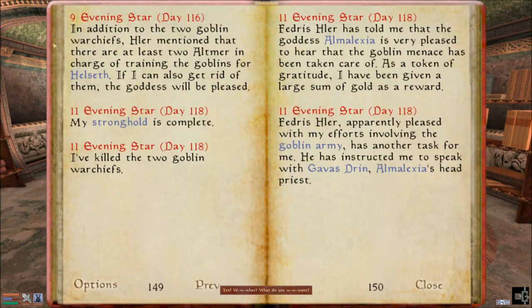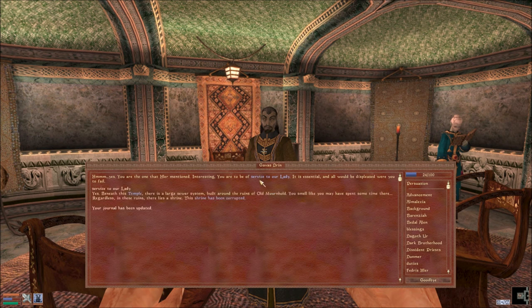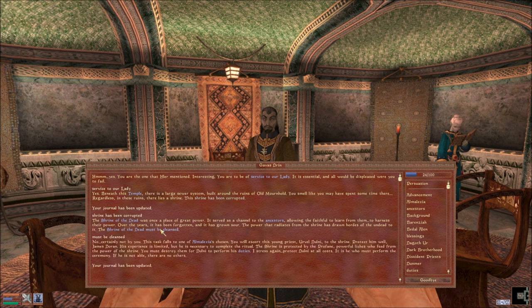Who was I looking for? Gavis Drinn — it's probably you in the middle. Service to our lady — yes. The shrine has been corrupted, the shrine of the dead must be cleansed. You will escort Ervel Dolny to the shrine — protect him well. His experience is limited but he is necessary to complete the ritual. The shrine is protected by the profane, powerful liches who feed from the power of the shrine. You must destroy them for Dolny to perform his duties. Protect Dolny at all costs — if he is not able, there are no others.